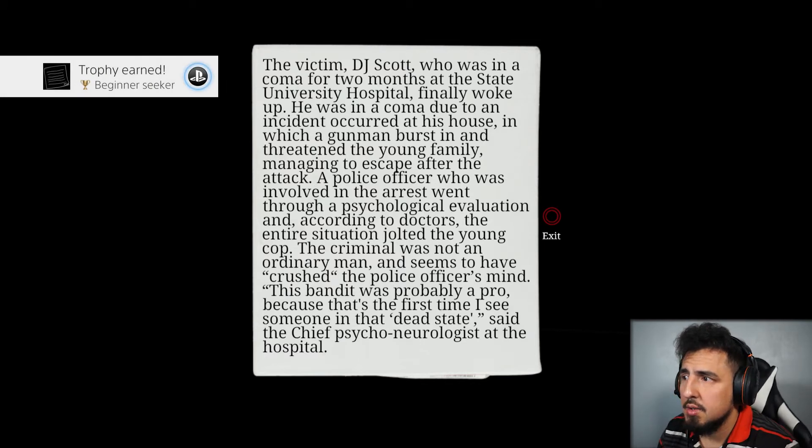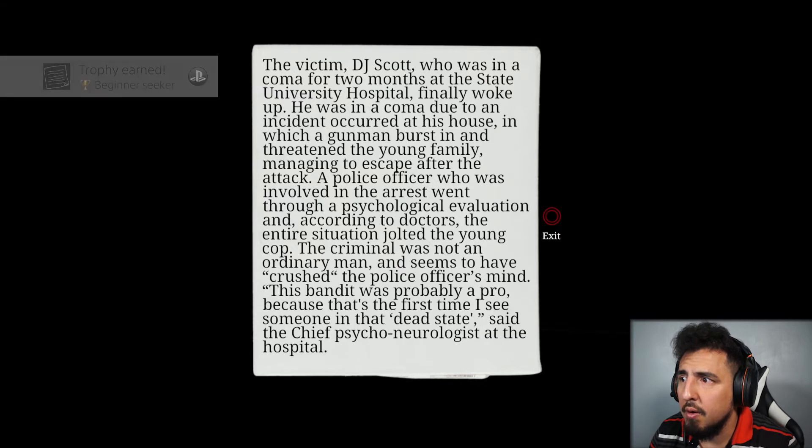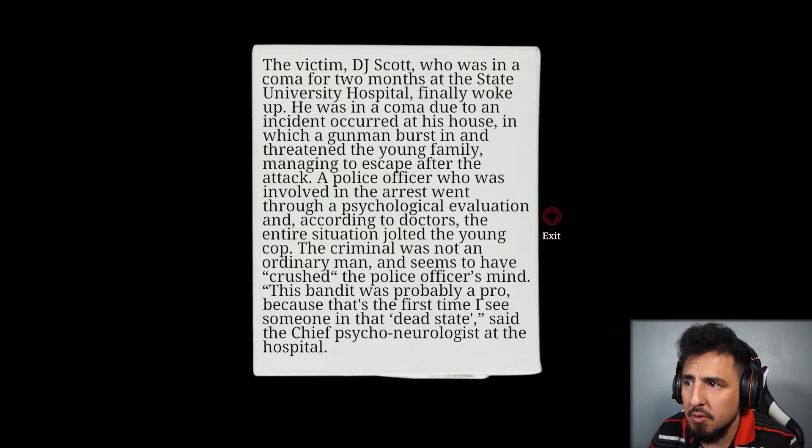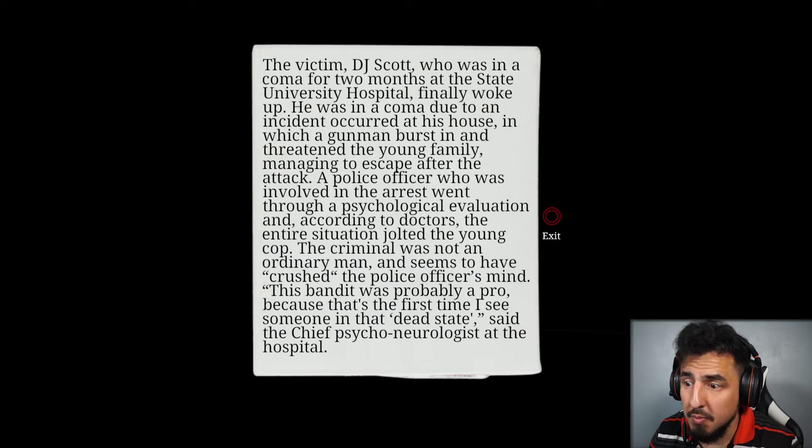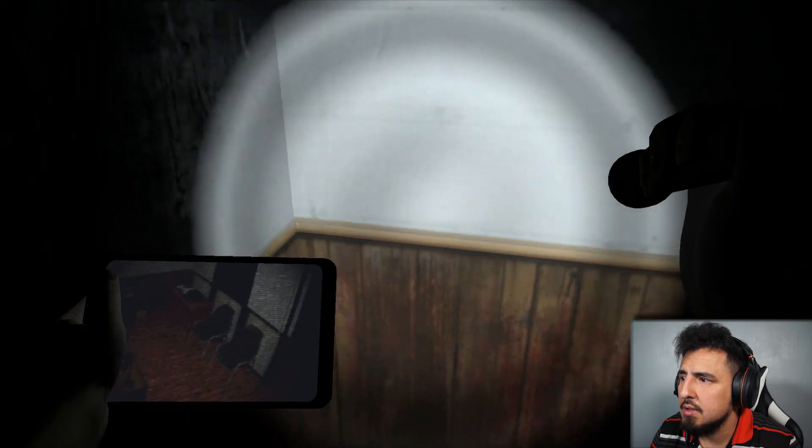I'm gonna read it so just give me one second. The victim — DJ Scott, who was in a coma for two months at the State University Hospital, finally woke up. He was in a coma due to an incident at his house in which a gunman burst in and threatened the young family. A police officer involved in the arrest went to psychological evaluation — according to doctors the entire situation jolted the young cop. The criminal seemed to have crushed the police officer's mind. Said the chief psychoneurologist at the hospital.